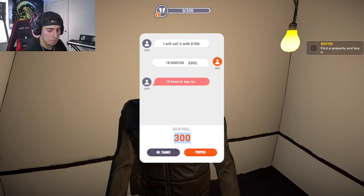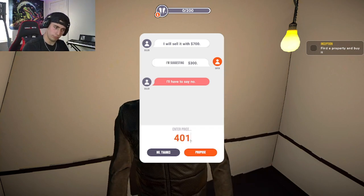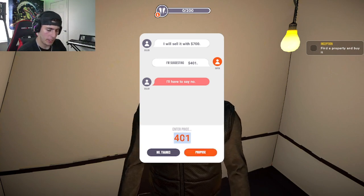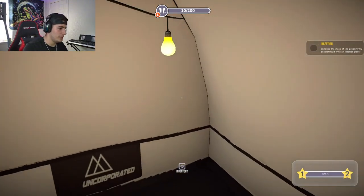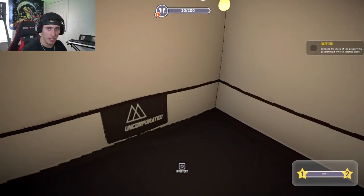He'll sell it for $700. Let's lowball — $300. Alright, figured that. Let's do $401. What about $550? Alright, so we got it for $550. This is our new property — not much to see here.